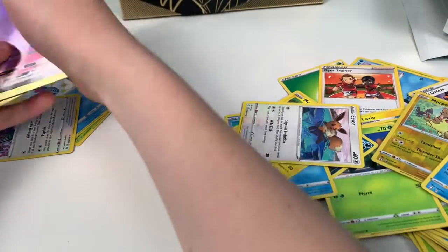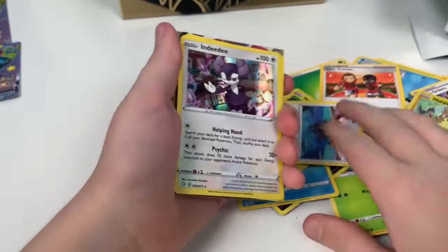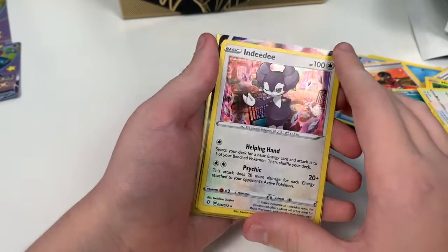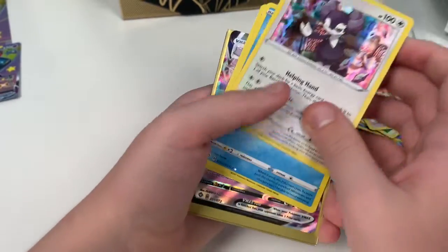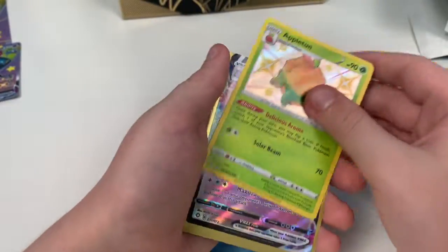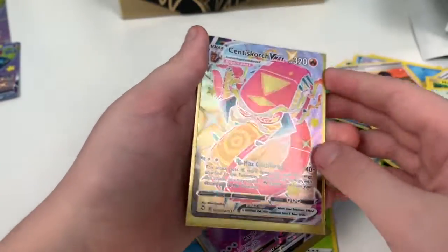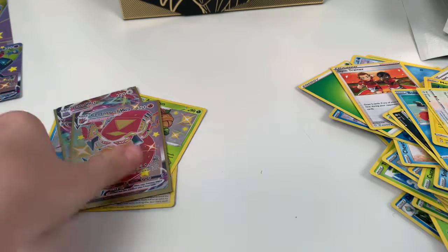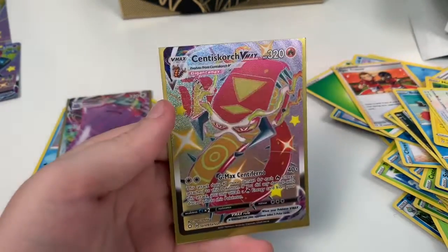Overall, I think this was a really good box. There are some nice promos in it and I got some really nice pulls. We got the Shining Sobble, Shining Appletun, the Ditto VMAX, and the Centiskorch VMAX Shiny. What did you think of this box? Let me know down in the comments section below. Thank you for watching — I'm CatLabuster and I'll see you next time. Bye.